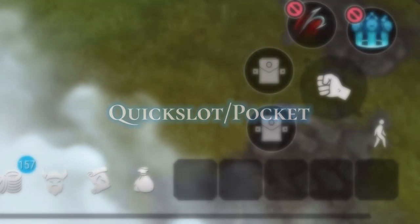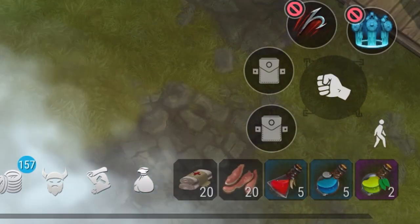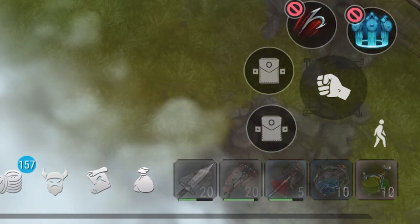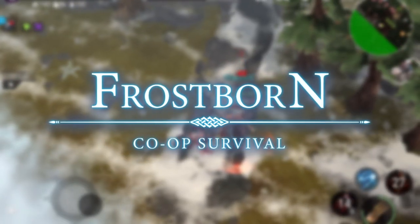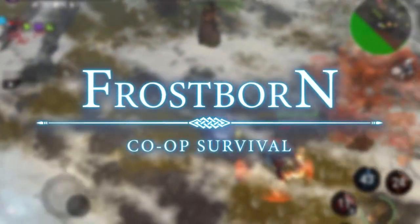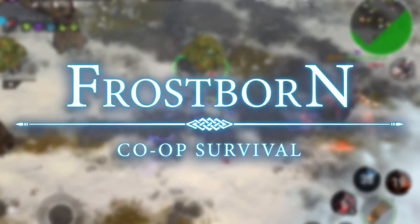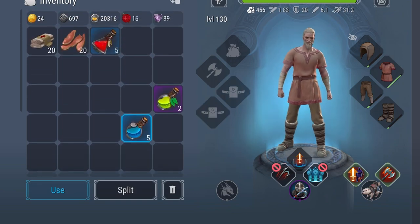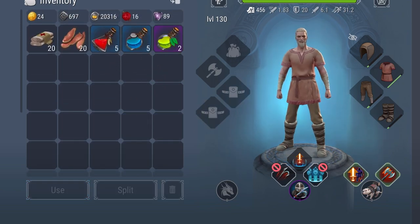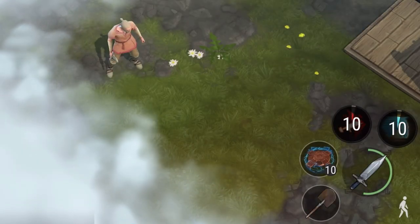Quickslot, or pocket. You can put healing supplies and potions in those quickslots. It works only for consumables — no gadgets and no weapons. Thanks to Frostborn adding these 5 quickslots, it gives us big advantages against PC players. You don't have to go into the inventory; just put items in the top row and press them to use them immediately. The pocket can be used for gadget or weapon swapping.